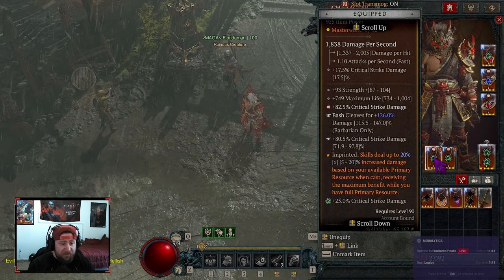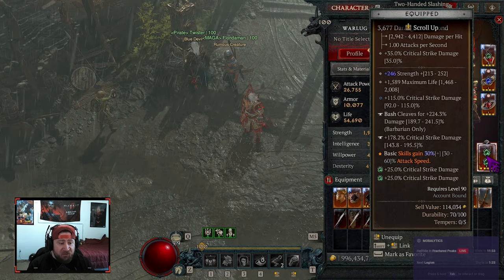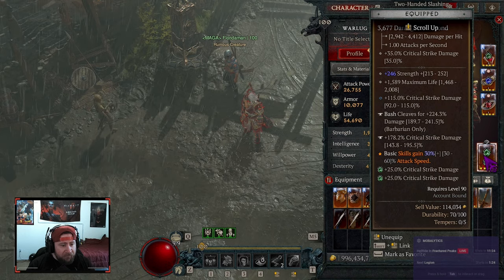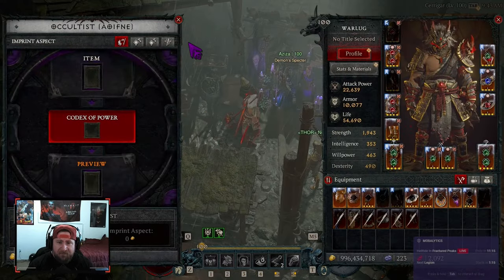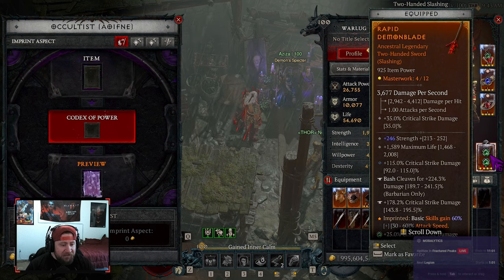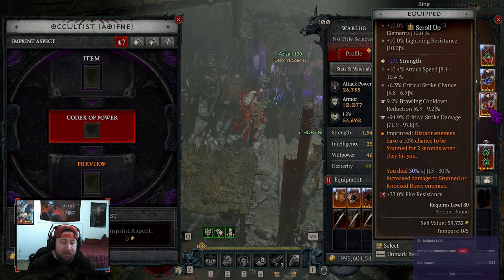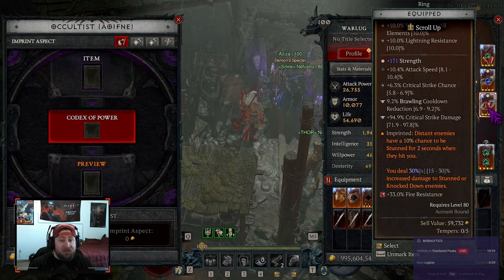Next we have edge master for even more damage since our fury should always be full, and royal bone blade for additional damage. We have rapid for attack speed, which is huge — basic skills gain up to 60% attack speed. Then loop of retribution: with all the chances we have to stun enemies, we get 30% increased multiplicative damage to stunned or knocked-down enemies. This applies to bosses and the retribution power is still double-dipping against bosses, which really helps close out pit runs.